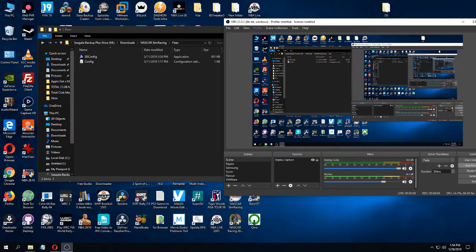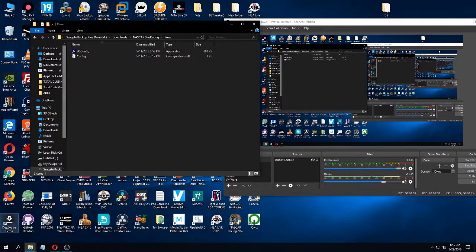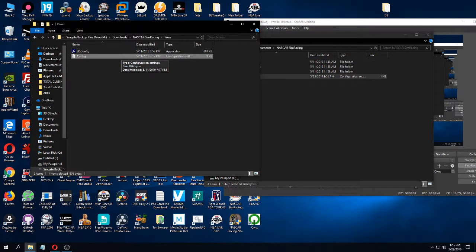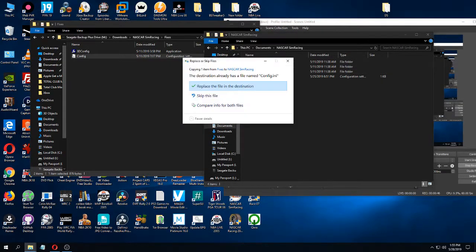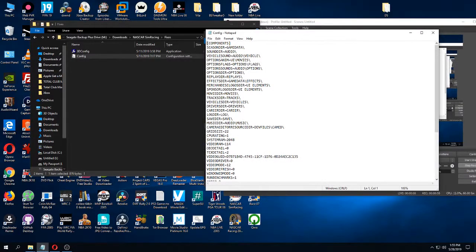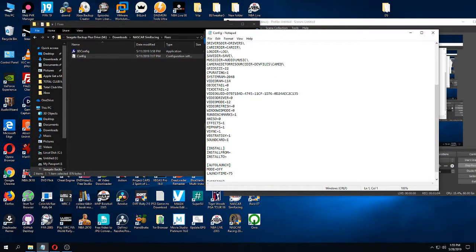Back over here on Windows 10. Once you have the config.ini from XP over to your separate folder, you need to either have a copy of F1 Challenge 99-2002 installed and copy the config.exe from that installation folder to a separate folder, or you can actually find the game or the actual EXE on the internet, download that, and put it into your separate folder. For NASCAR Sim Racing, in our documents folder, that config.exe from Windows XP will go in here — just copy and paste. Once you open up the file, it will open like so. It'll be pretty much the exact same thing from Windows XP, except I made a few changes.